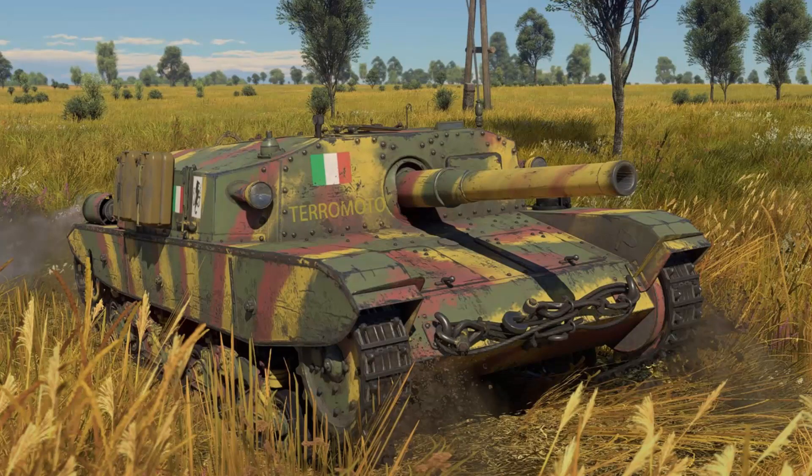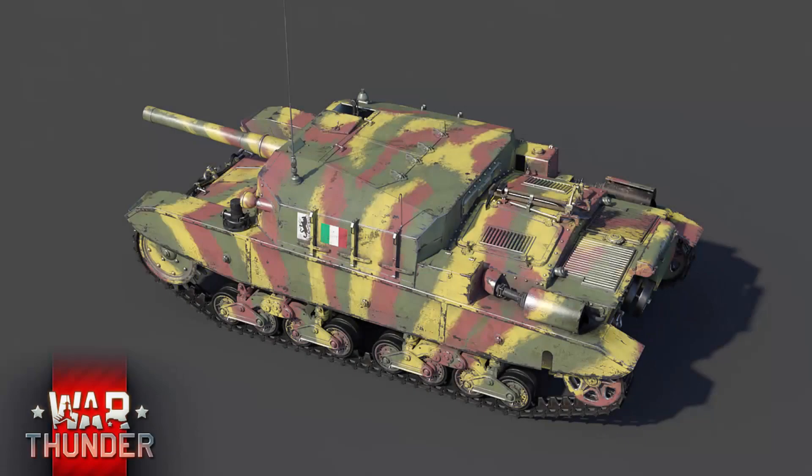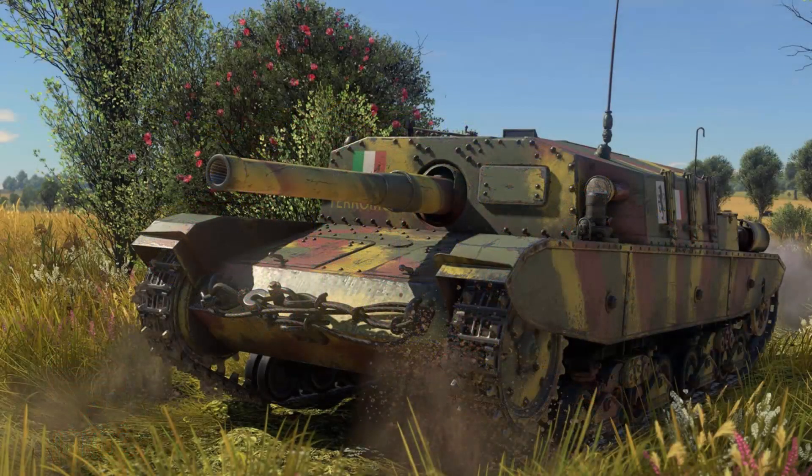Italy also failed to equip this tank with sufficient mobility, so this tank destroyer will not have the maneuverability to make up for that lack of armor or a good chance of dealing with flanking attacks. This tank was used by both Allied and Axis forces during the Second World War after northern Italy was taken by German forces, with Italian industry severely hampering production numbers. The Bassotto — or Dachshund as it was nicknamed — will have good killing ability, and with such a large open fighting compartment, Gaijin may give it a quicker reload than its German counterpart.